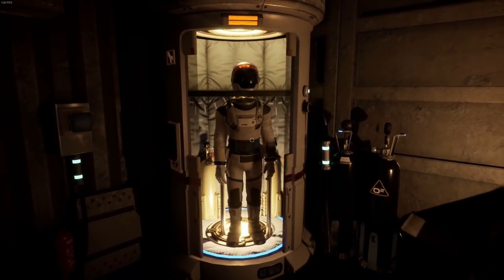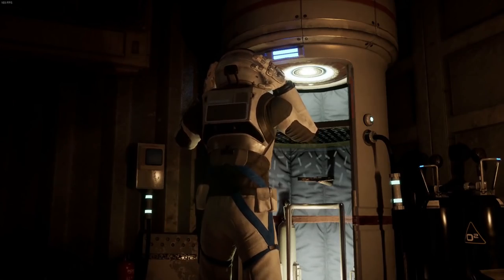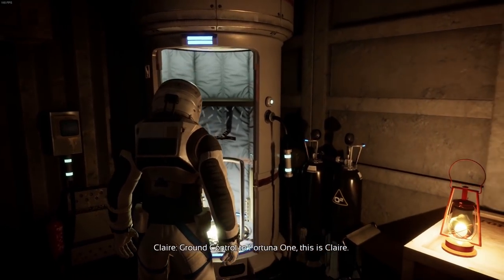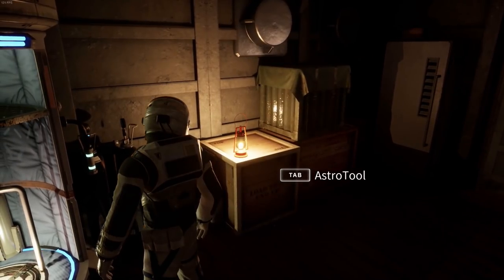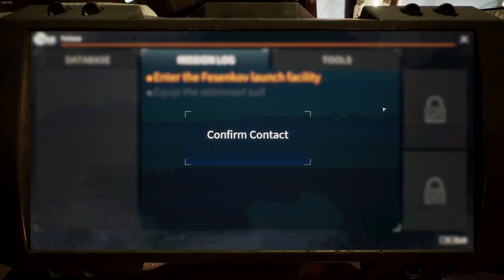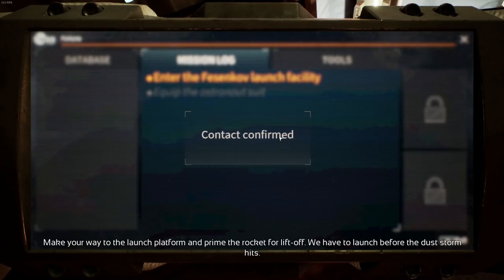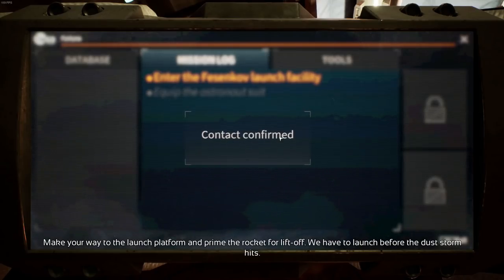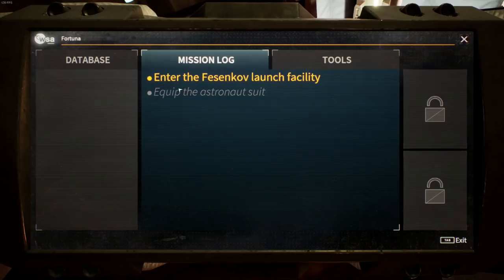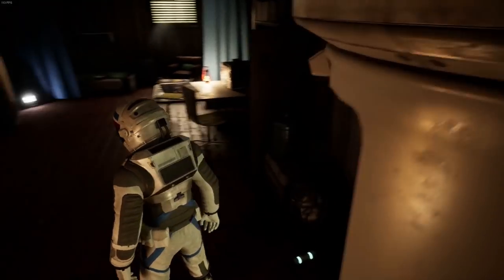Let's press this button, do some things. Let's grab our suit — suiting up. There's an Astro tool here. WSA — welcome. Super excited. So this is a near-future post-apocalyptic kind of thing going on. We need to enter the Feskanov launch facility and equip the astronaut suit — we did that. So it's third-person, which is interesting.